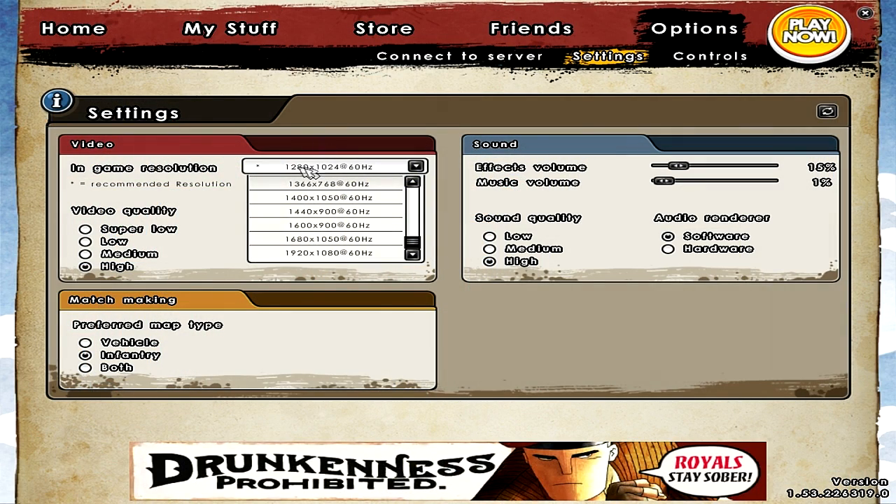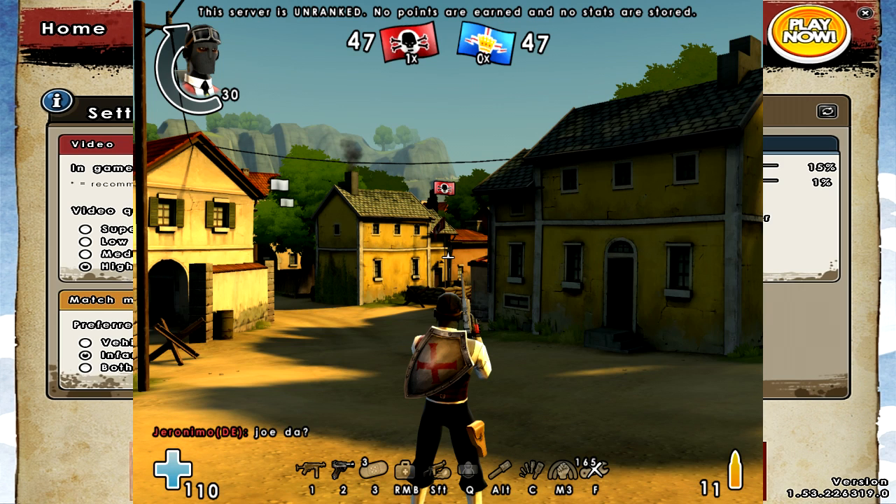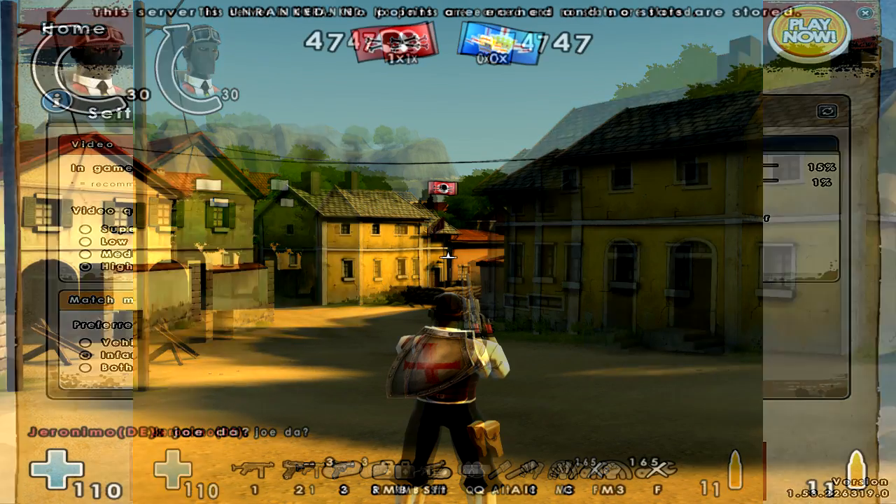I've taken the option of 1280x1080, which means that I get the most out of the screen and nothing is cut away. What I've done is I've stretched the picture out to suit my entire screen. I can show you guys later in the video how it would look if I didn't do that.